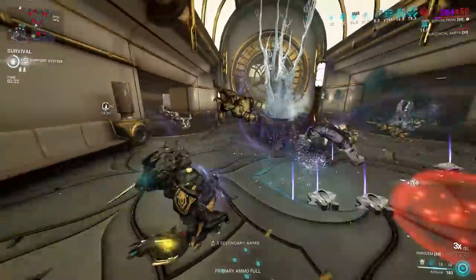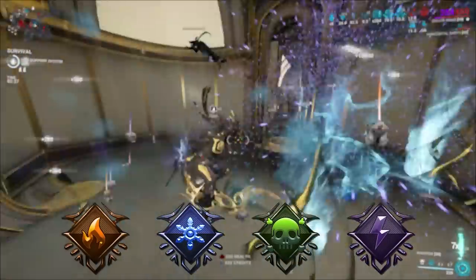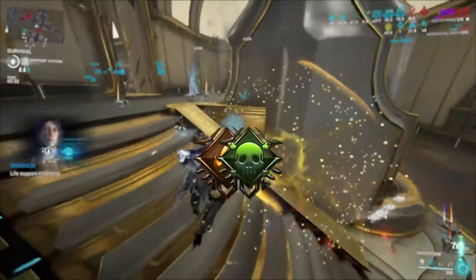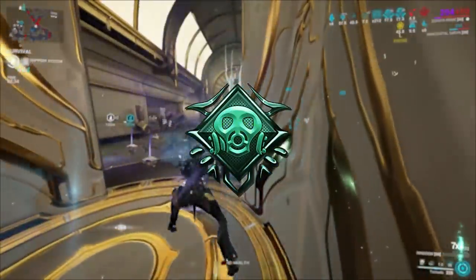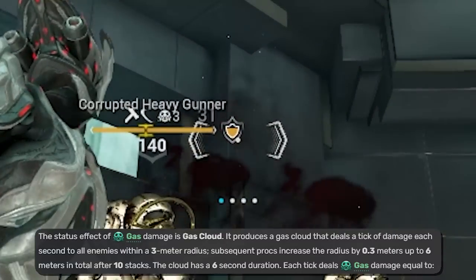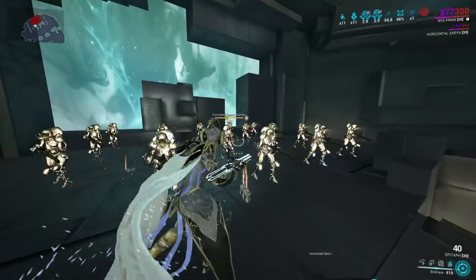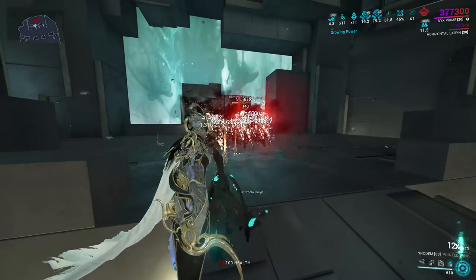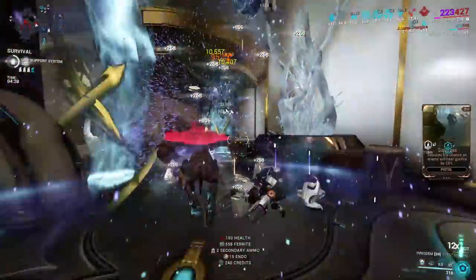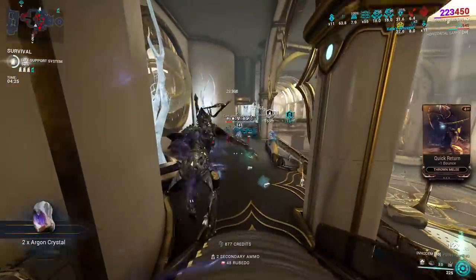The armor stripping capabilities that this mod gives also extend to status types and their relevant effects. What status is also a DoT and AoE? Gas. When procing gas on an enemy from your dagger, the gas cloud itself will inherit the armor strip and continue to do it regardless of whether or not you continue to attack the enemies. Pushing this even further, gas clouds from multiple enemies will stack on top of each other and all armor strip at the same time, making enemies of any level just an absolute joke. And really, that's all you need for this to be good — it is just THAT powerful.